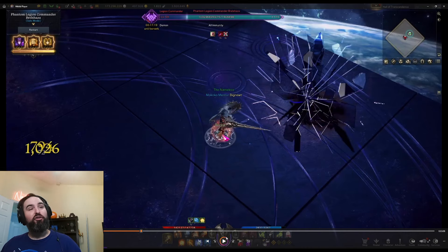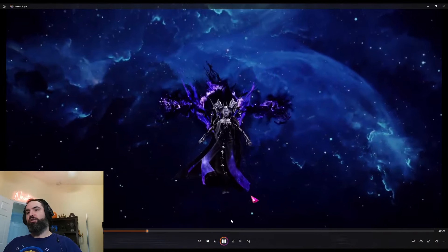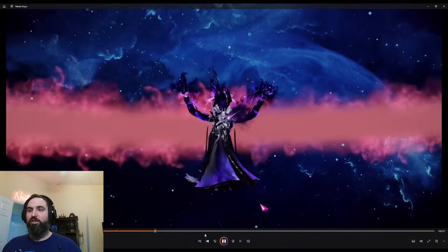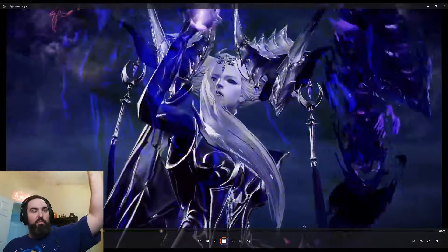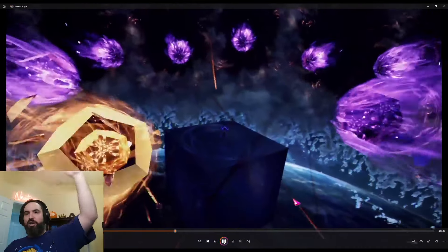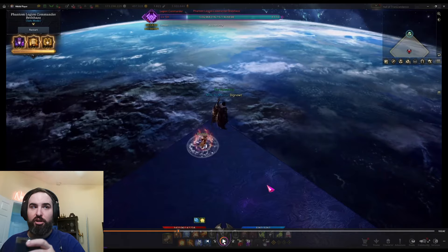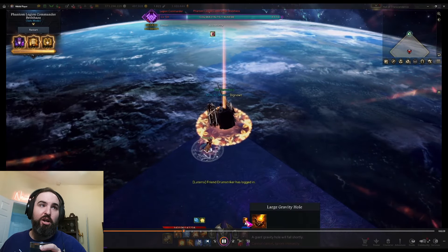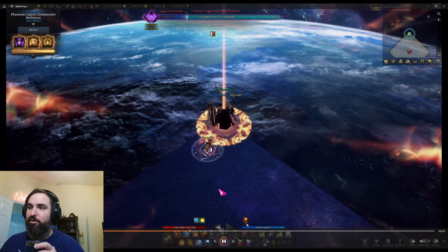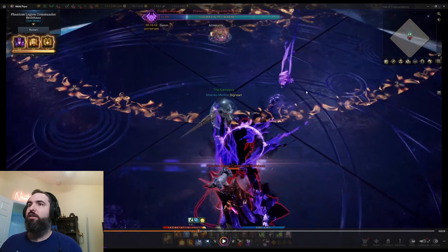Now we get into the first meteors that drop. In solo mode and normal mode, you're going to start top. You'll get a little cut scene — worth noting is you can move during cut scenes in Braille, so you can run up top right away. You want to be all the way up top because this gold meteor is going to hit tiles 11, 12, and 1 o'clock, and also hit zero. For gold meteors, you're always going to be dropping them top or bottom — that's how all groups do this.